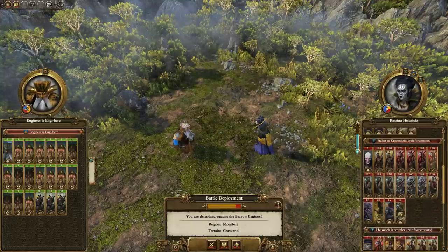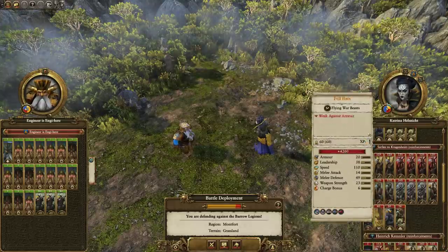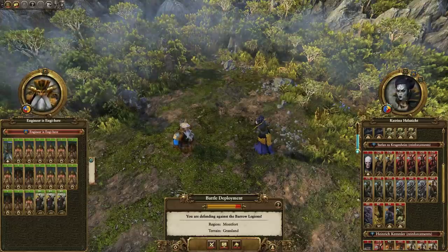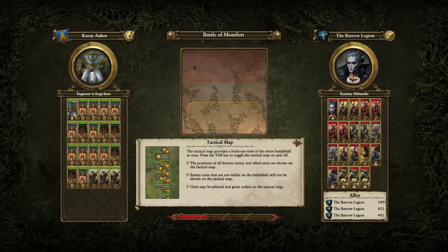We've got essentially three full stacks to deal with here, a lot of fast units. I don't think any of their units are technically faster than our thunderers on paper, but I think their actual speed is probably more along the lines of 40 rather than 97. For example, a direwolf has a speed of about 95 - there is no way in hell those thunderers can run as fast as a direwolf. Their tiny little legs simply cannot carry them that fast.